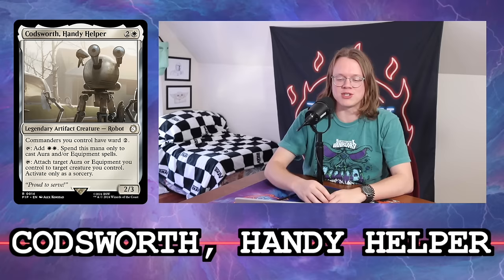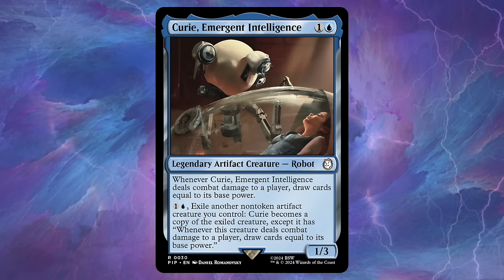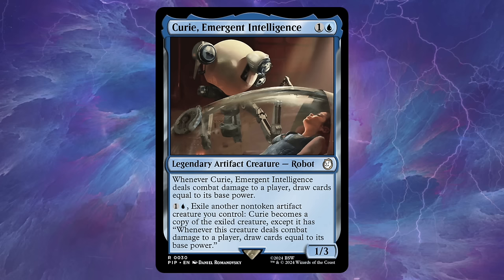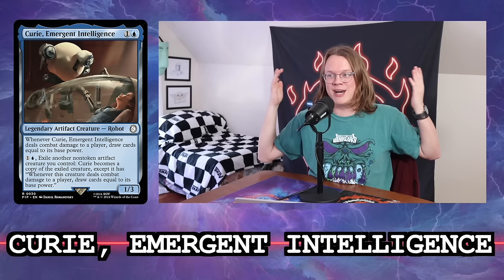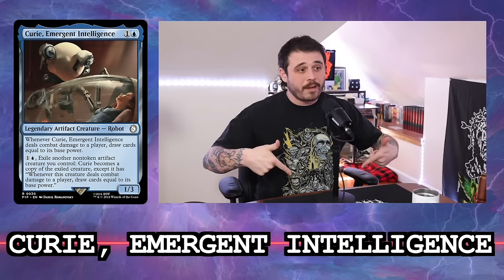The next card is Curie, Emergent Intelligence, and it's the one I'm most excited for. This is one blue for a 1/3 legendary artifact creature robot. Whenever it deals combat damage to a player, you draw cards equal to its base power. For one blue, you can exile another non-token artifact creature you control to have Curie become a copy of that exiled creature, except it retains the 'draw cards equal to base power on combat damage' trigger. So — Phyrexian Dreadnought: one mana 12/12. We can exile it to Curie, making Curie a 12/12, and then try to get in and draw 12 cards.